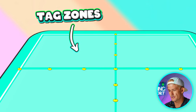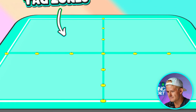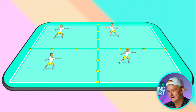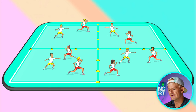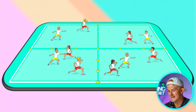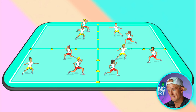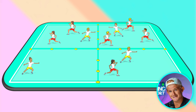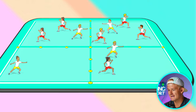Each of those zones are the tag zones. Select one tagger for each zone, so there should be four taggers, then have everyone else spread out around the rest of the area. They can go into any zone they want. The rule is that the tagger has to stay in their zone and cannot cross over past the cone lines, but everyone else is allowed to run and cross those lines and move into different sections.